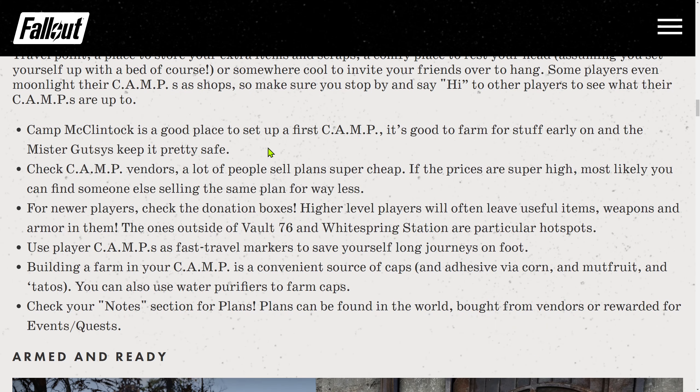Camp McClintock is a good place to set up your first camp — good for farming stuff early, and Mr. Gatys keeps it pretty safe. Check camp vendors, as a lot of people sell plans super cheap; if prices are high, someone else is likely selling the same plan for way less. For newer players, check donation boxes — higher level players often leave useful items, weapons, and armor in them. The ones outside Vault 76 and Whitespring Station are particular hotspots. Use player camps as fast travel markers to save yourself long journeys on foot.